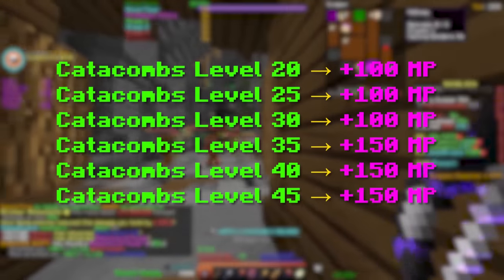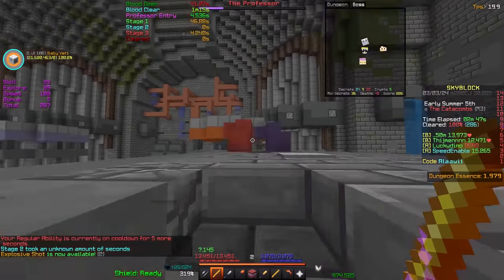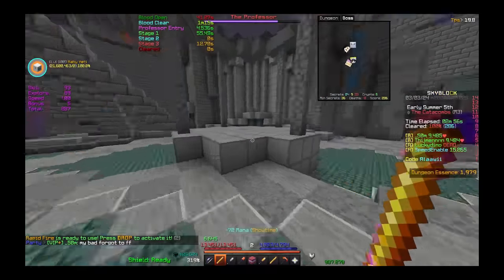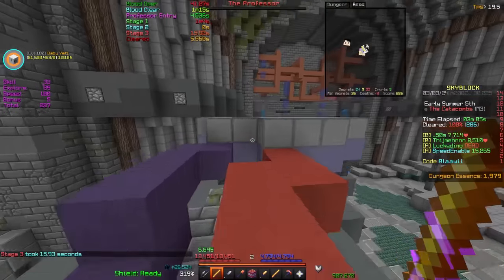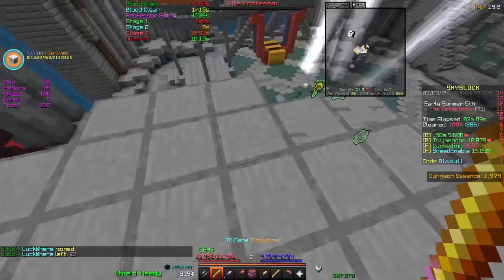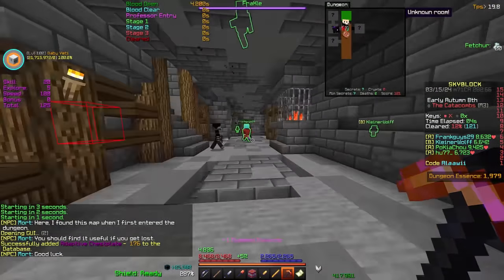The last star I need is for the Hyperion. I also leveled up — Cata 40! That means my Magical Power goes up, which will increase my stats by a lot. I'll do that after I get the last star. Wait — can I make it to the other side? How did I miss that? We are reaching a dry point — it's been a bit dry, I haven't dropped much. I'm not a big fan of M3, it's mostly puzzles and trap rooms because the maps are so small.